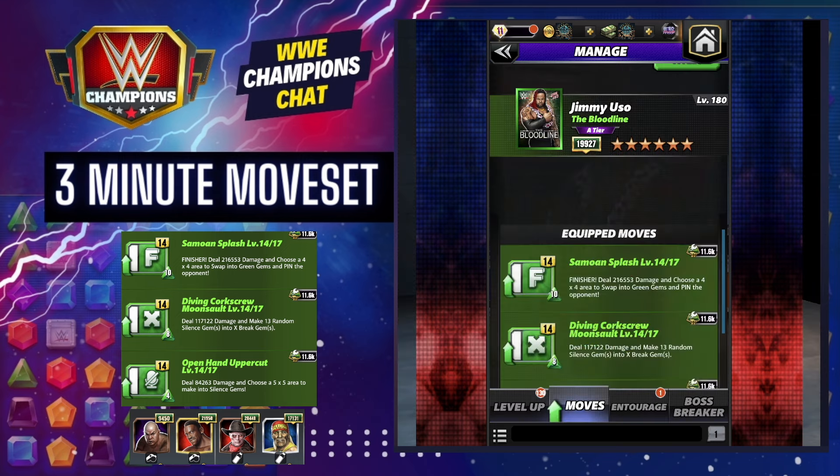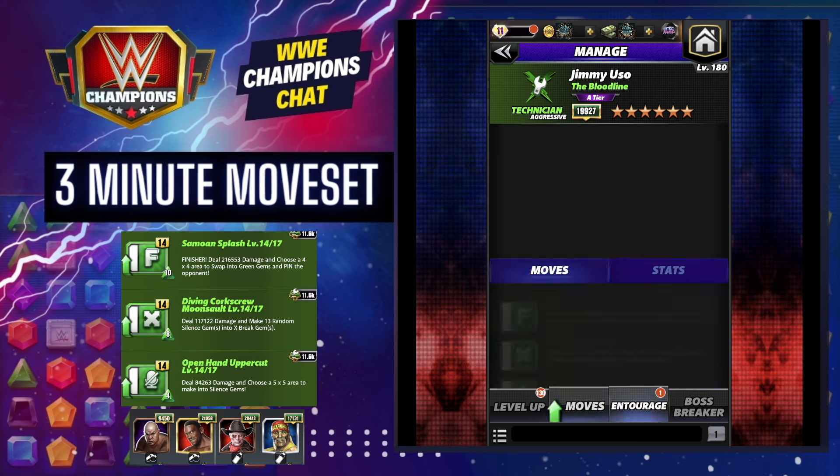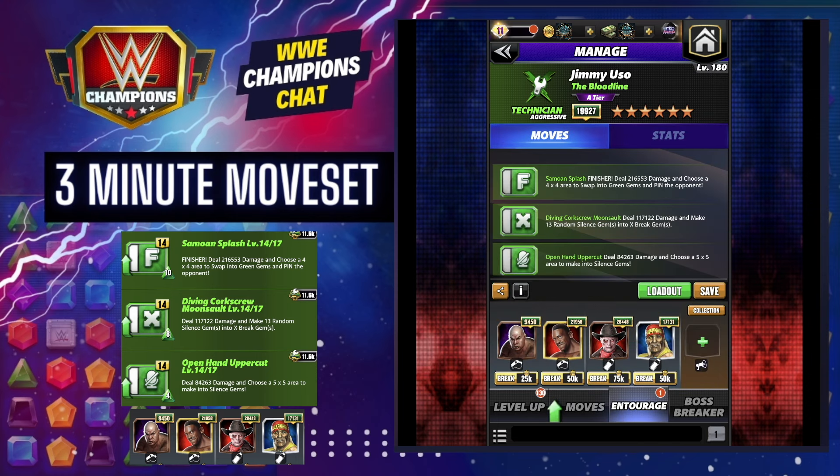So yours will hit harder than this. The move set, the go-to across the board, is triple green. Your open-handed uppercut deals damage plus a five-by-five area to make silence. Your diving corkscrew deals damage and makes 13 silence gems into X breaks. Then your Samoan splash deals damage and lets you choose a four-by-four area to swap into green gems.